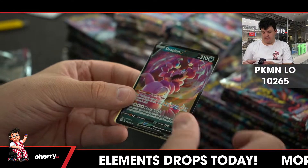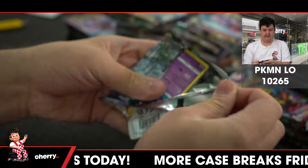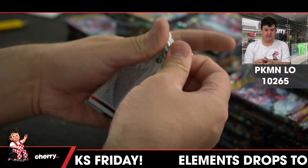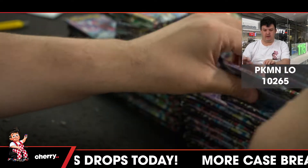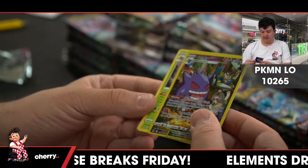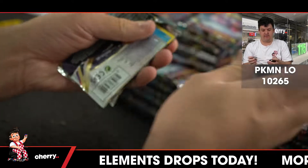Trainer Gallery and Drapion V. Banette reverse holo. Rockruff reverse holo. Gardevoir, very saucy. Gengar, Trainer Gallery — at the weed party. Tough, tough, tough with Gengar.